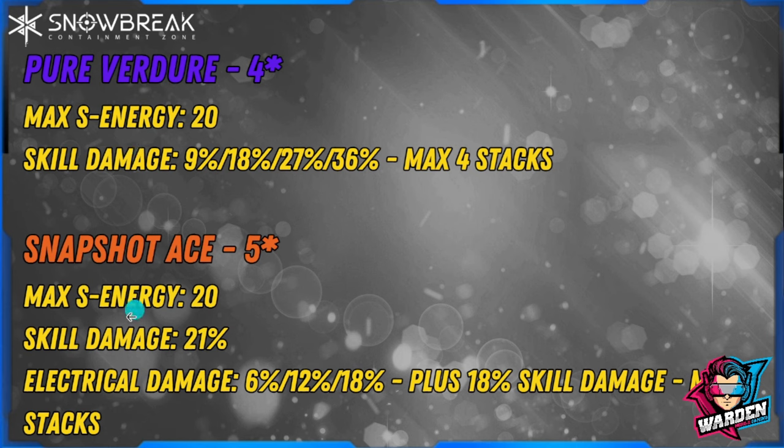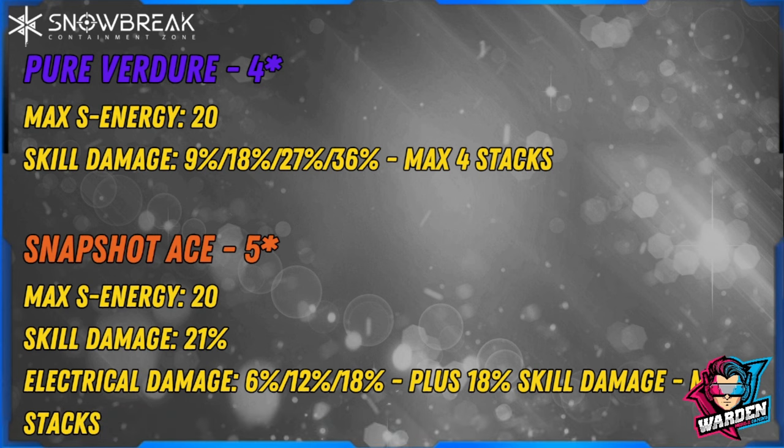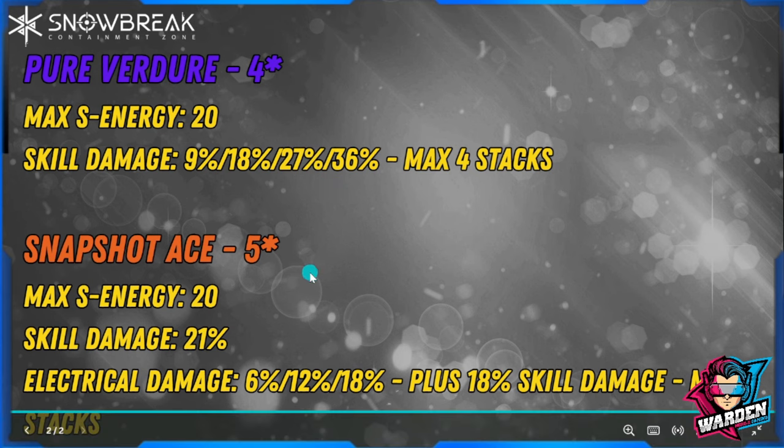For Snapshot Ace, max energy is the same at 20. Skill damage is at 21 percent at one copy. We still need a second copy for tier two to fully max out the gun, so that 21 percent would go up — not sure exactly how much — but it would likely be near the max of Pure Venger.